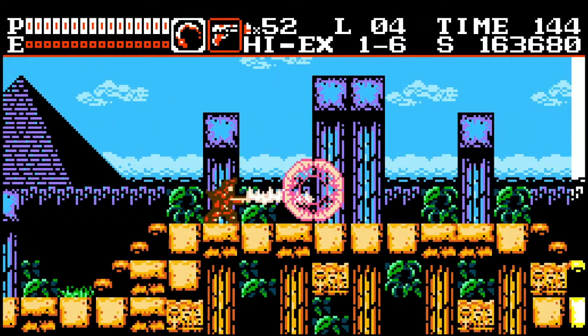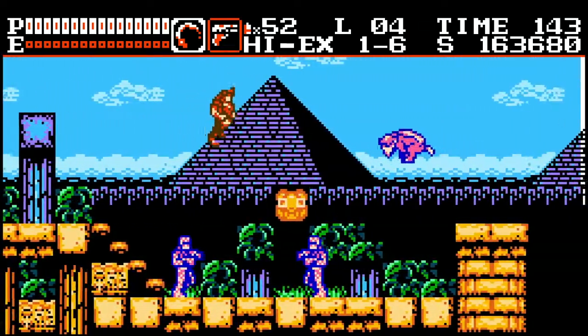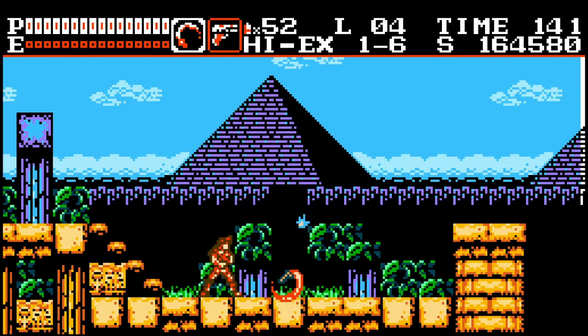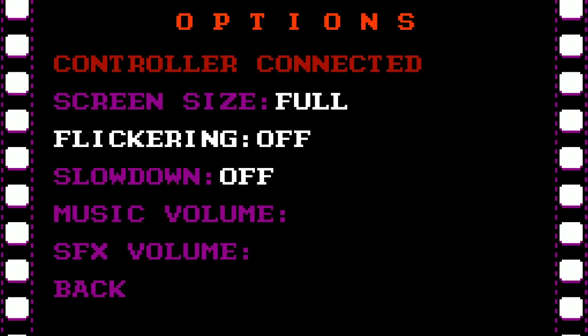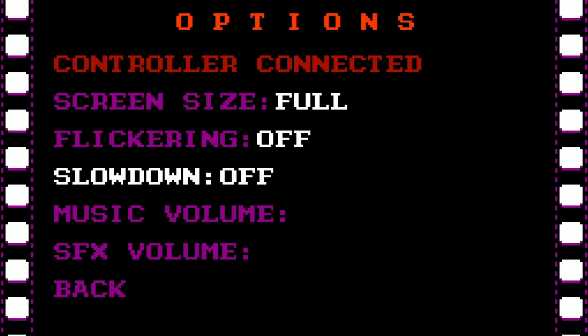Cryptstalker is an 8-bit action game that channels the Nintendo Entertainment System and Konami's classic title Castlevania. Embracing the limitations of the NES, the developer included artificial flicker and slowdown to mimic the performance of 80s 8-bit hardware. In the options, features such as flicker and slowdown can be turned on and off to suit your preference.